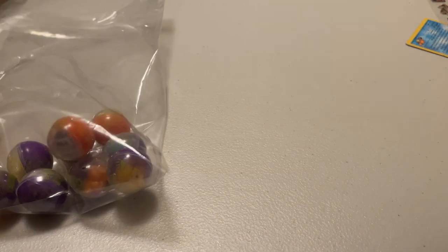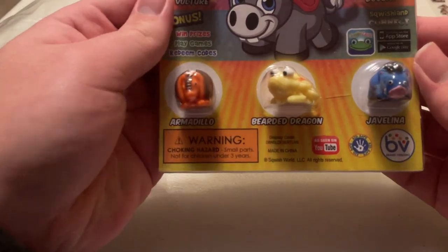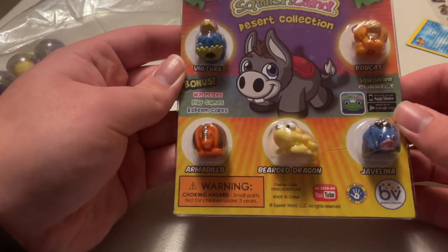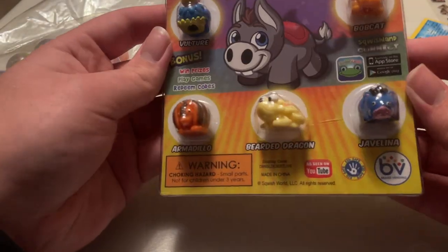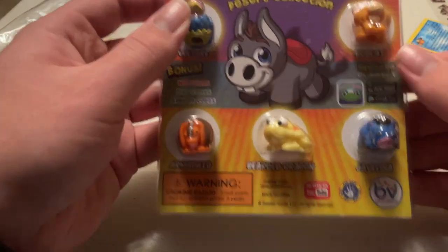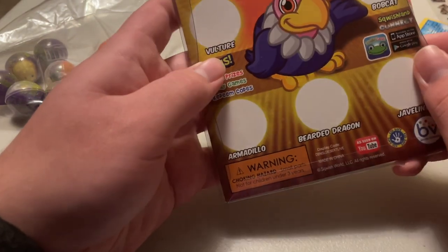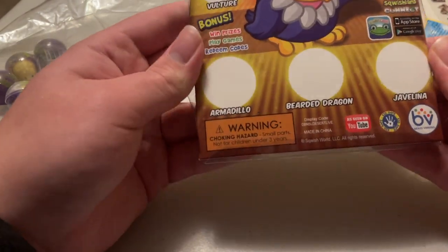So first we got this little icon of the donkey, and some of the bonus little guys here. We got a bearded dragon, armadillo, vulture, bobcat, and a javelina. I've never heard of that — it's a pig, I guess. I'll look it up after.